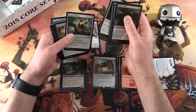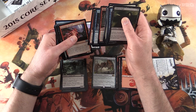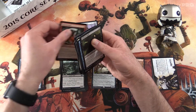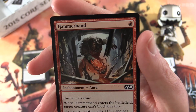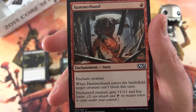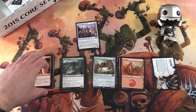Goblins would be a natural pick but I'd pick goblins every episode and it might get boring. How about Hammerhand — the superhero known as Hammerhand! This is an enchantment aura for a single mountain. Enchant creature: when Hammerhand enters the battlefield, target creature can't block this turn. The enchanted creature gets plus one plus one and has haste. Nice enchantment aura. Leave a note in the comments if you agree or disagree with my picks.